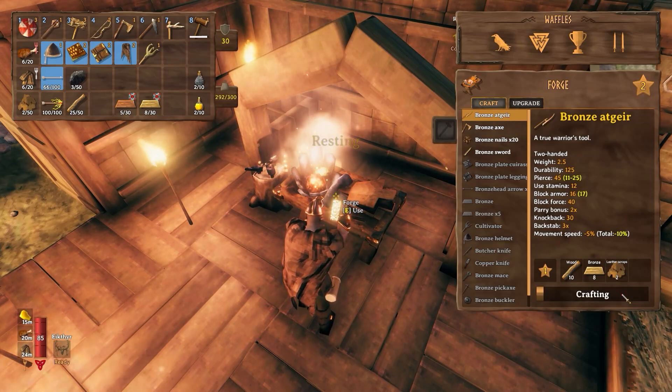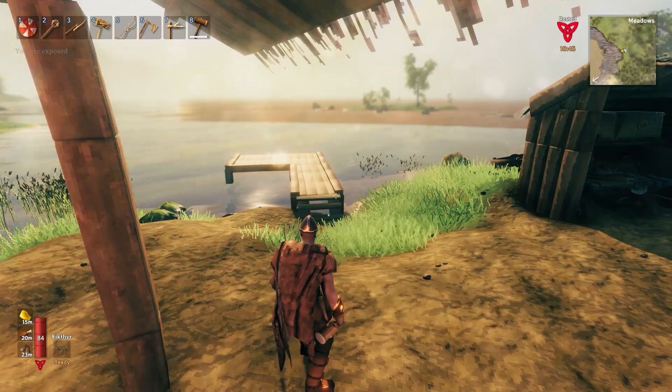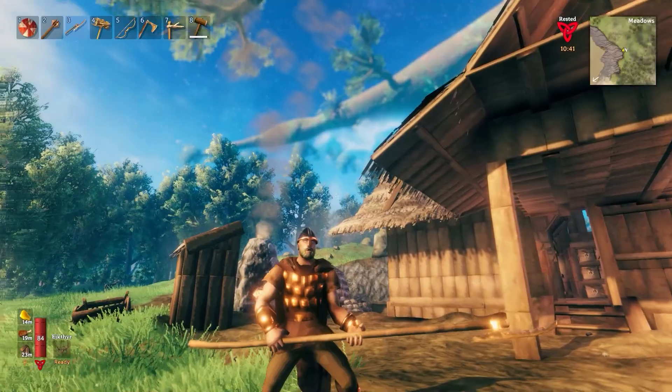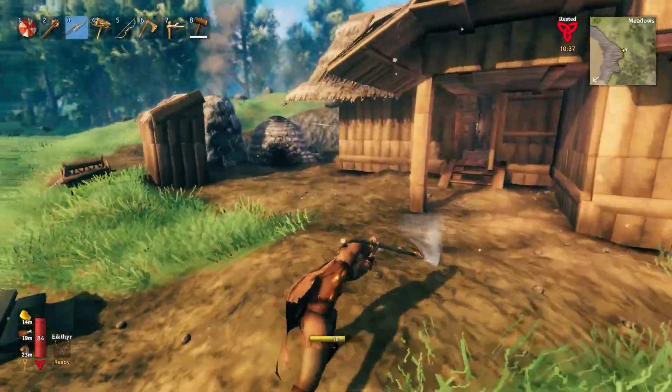When I first saw the bronze atgeir in my original playthrough, I had no idea what it was. Curious Waffles made it and decided to try it out. It was an absolute stamina hog, and I wasn't used to that at all. So it became a display ornament and nothing else.